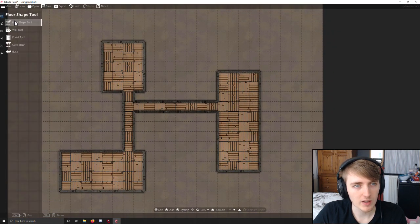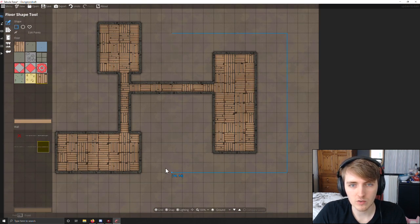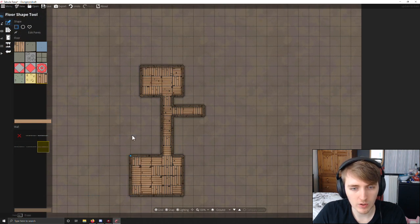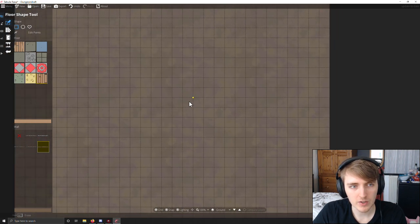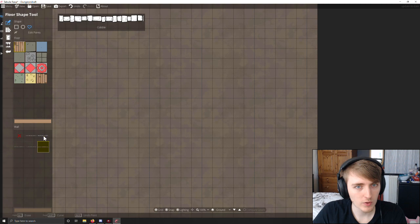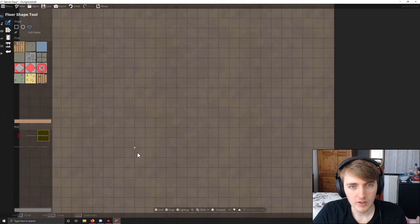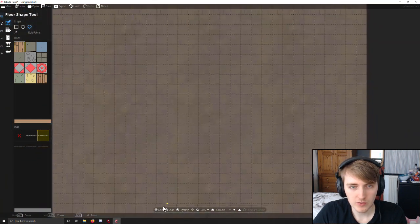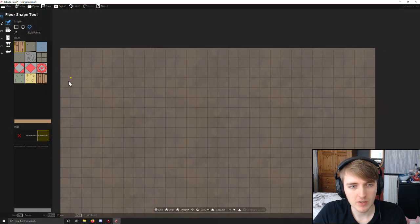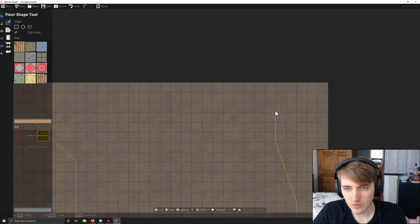So we'll finish with this, and if you don't like what it's offered you, you go on the floor shape tool, hold alt, and you just wipe bits of it out, or wipe all of it out and start from fresh. So what I'm going to do — I don't know what I want to make — but we're going to have a wooden floor with a cobble wall, and we want a map that has an entrance somewhere. So one area of the map is going to need to be the entrance, which we're going to have up here.